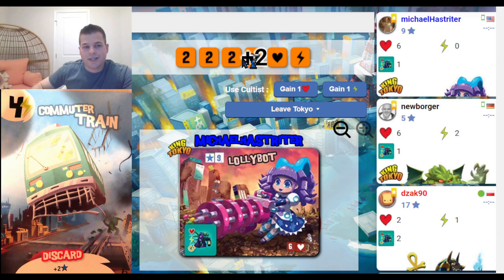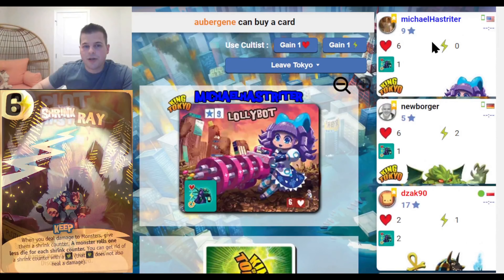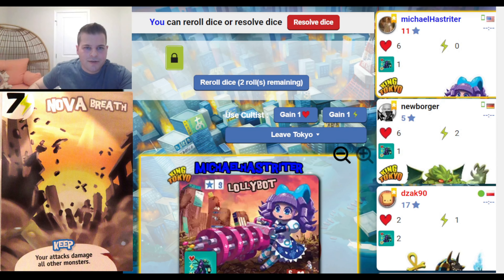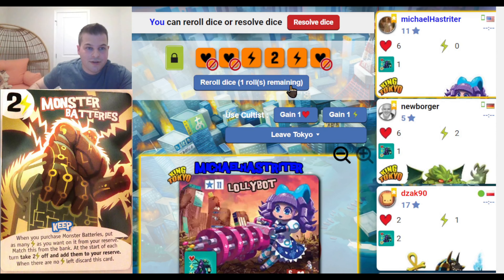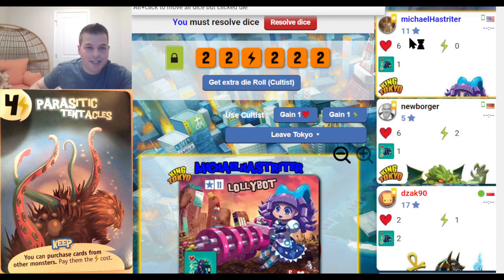Intermediate Base doesn't get any punches and just tries to heal up. Aubergin has 1 health and tries to heal up as well — doesn't get any punches, so doesn't try to take Tokyo, but gets to 15 points. So we're at 17, 14, 15 for competitors outside Tokyo, and only 9 and 5 for those inside. I had a great start with points, but the tables can quickly shift. When you're low on health, you stop worrying about points.